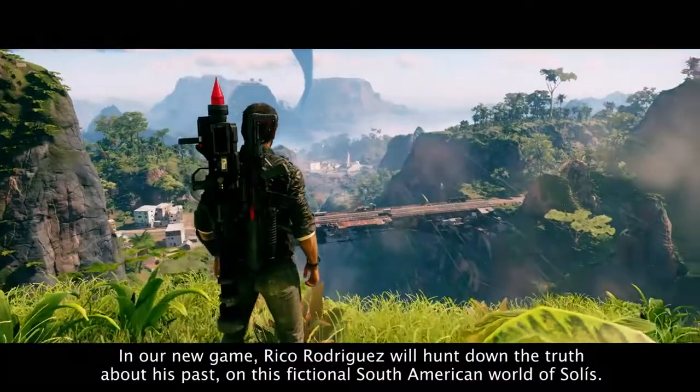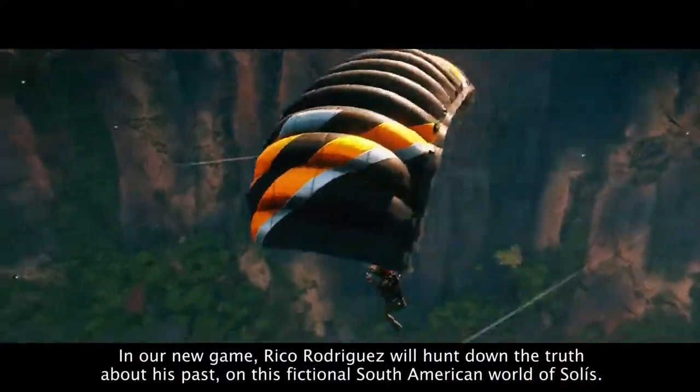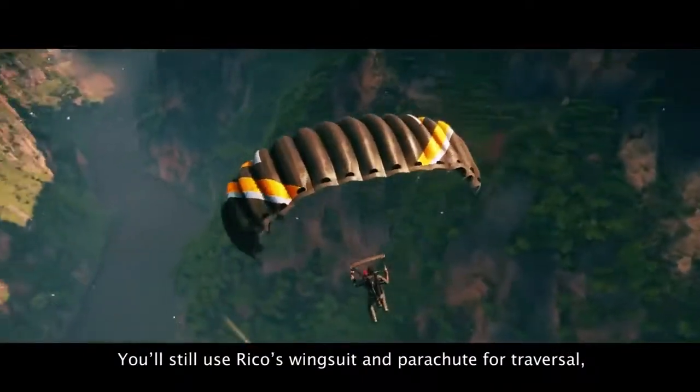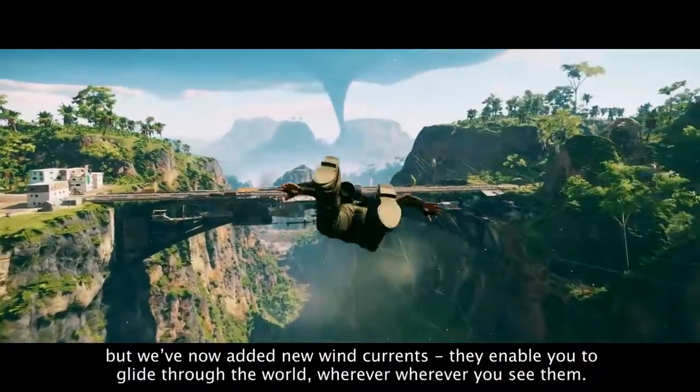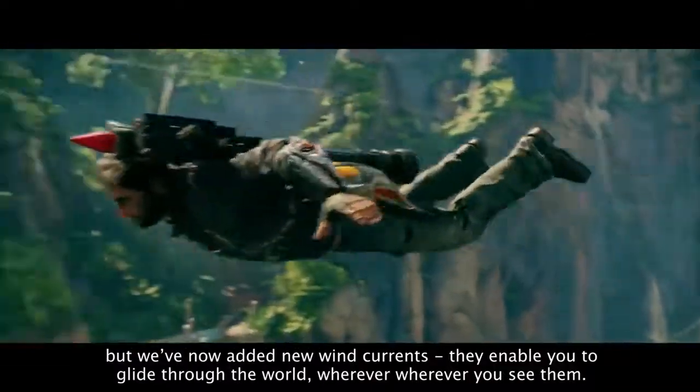In our new game, Rico Rodriguez will hunt down the truth about his past on this fictional South American world of Solis. You'll still use Rico's wingsuit and parachute for traversal, but now we've added new wind currents. They enable you to glide through the world wherever you see them.